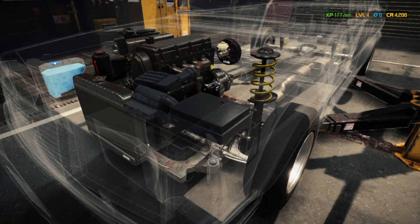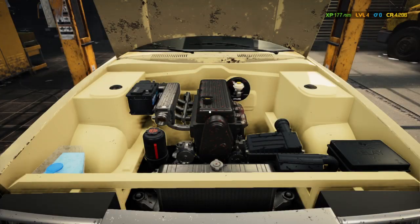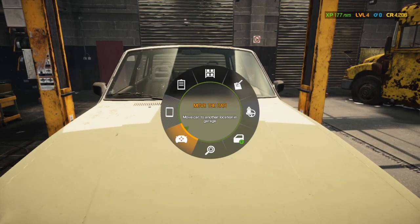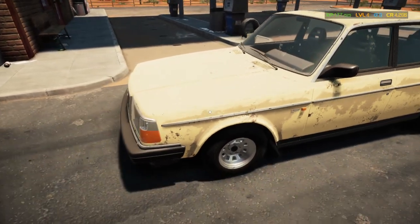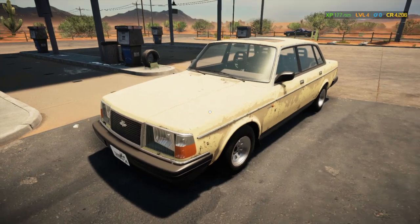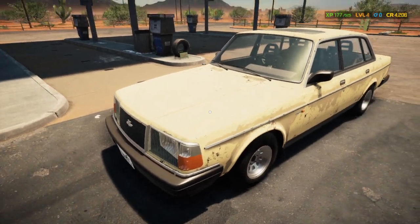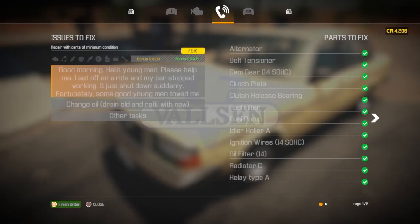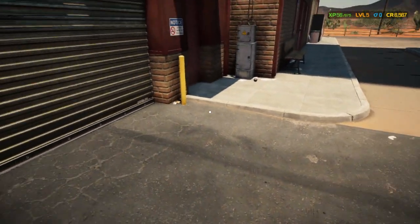Alright, let's see what else we've got left. The car's all done. Awesome. Well, you know the drill — we'll bring this back outside to Garage Entrance A. Perfect. Look at that. Send this back to the customer. Made a little bit of money off of that. We're at level 5 now.